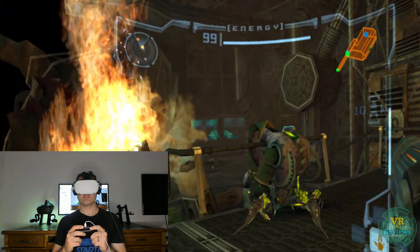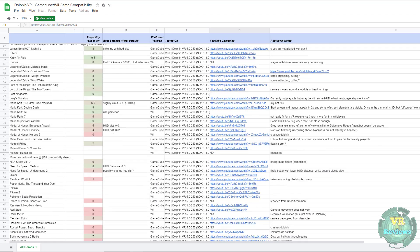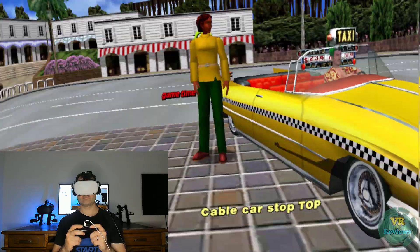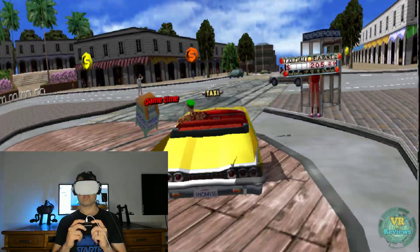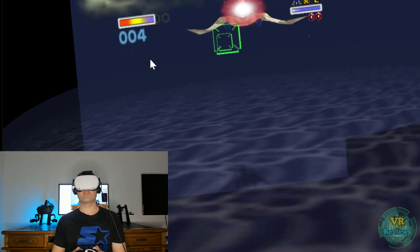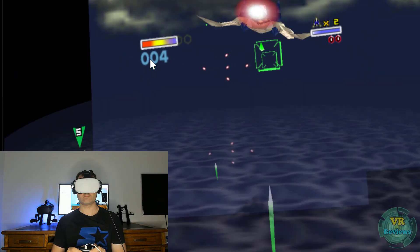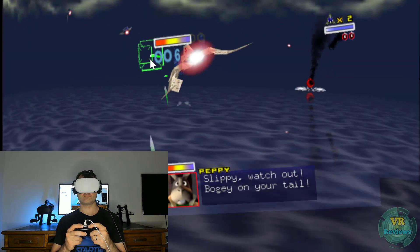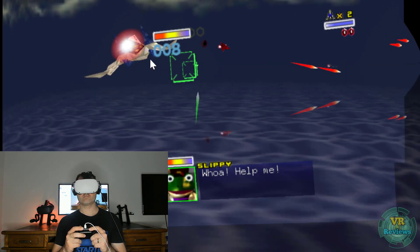There is a list of tried-and-tested games which I'll link in the description below, but a lot of it requires experimenting yourself. One cool bonus: if you can find an N64 game ported to work on the GameCube, you can sometimes play it in N64 virtual reality — for example here I'm playing Star Fox 64 and it actually works really well in VR.